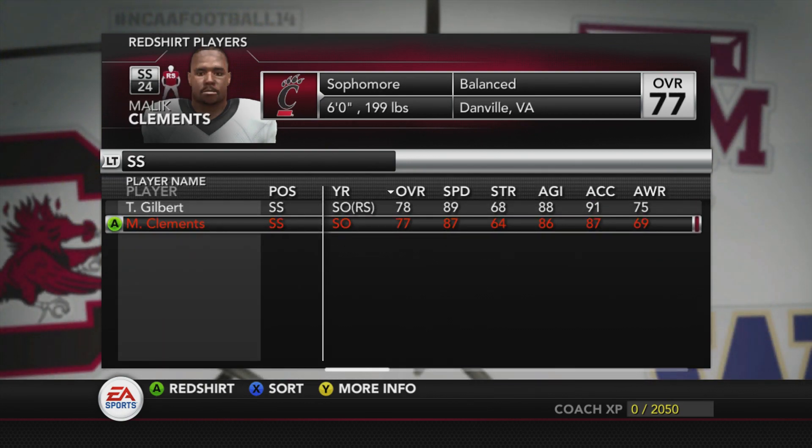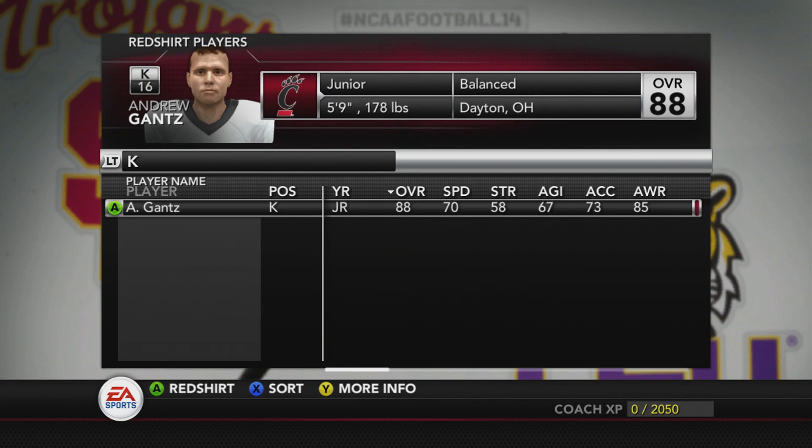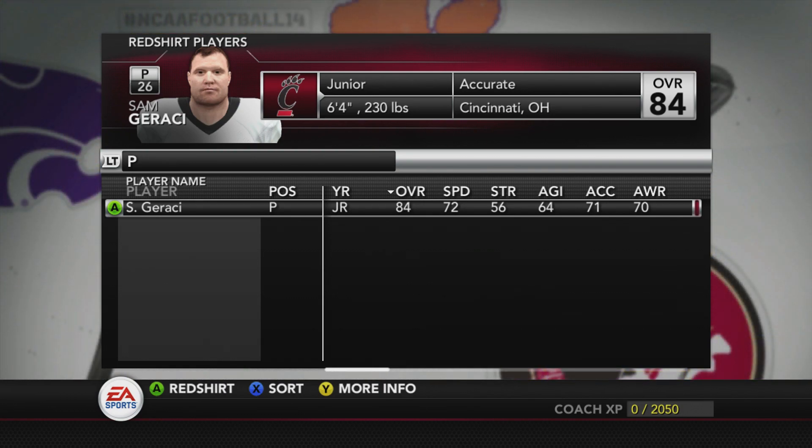At strong safety, you've got a redshirt sophomore and a true sophomore — the true sophomore is probably going to be more talented down the line. You've already got your two safeties, so there's no pressure here. If you have multiple specialists on your roster, you'll be getting rid of one of them at the next cut player stage.